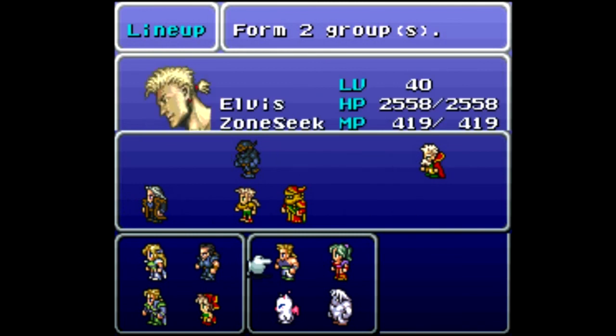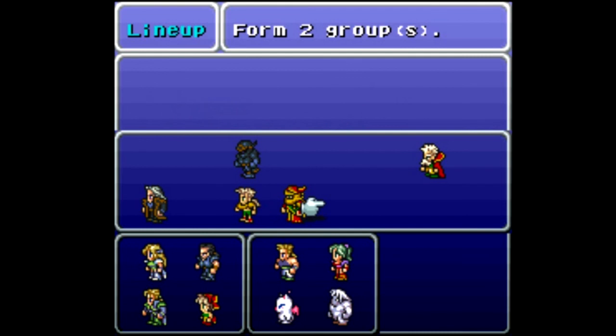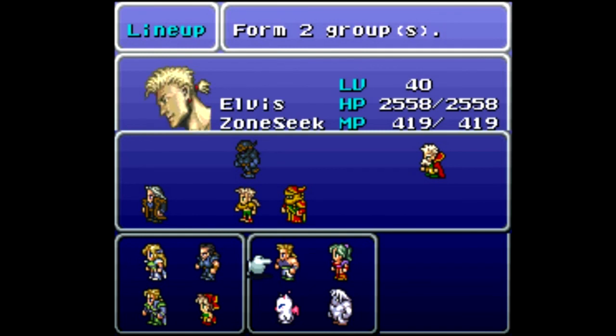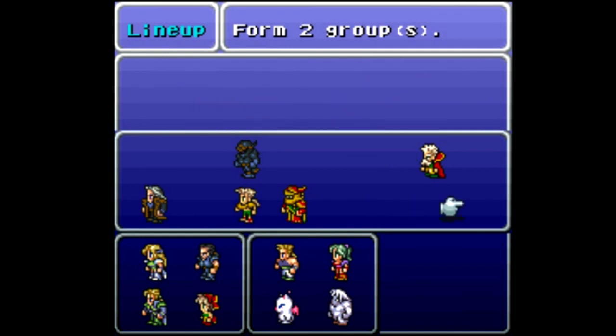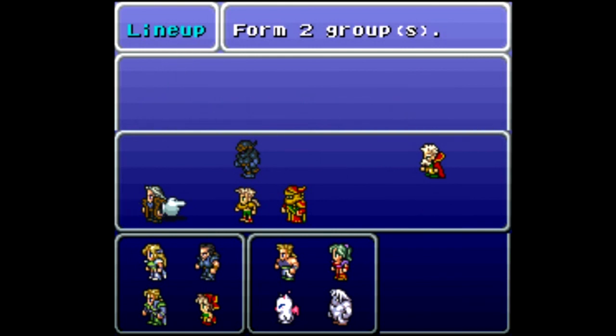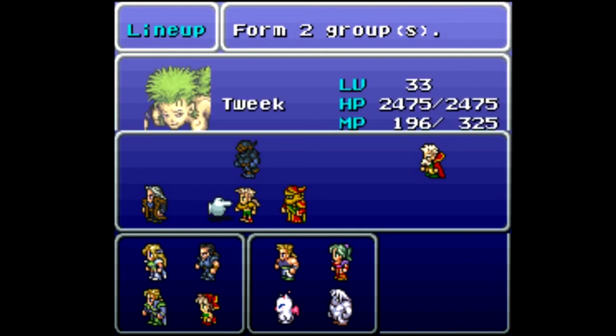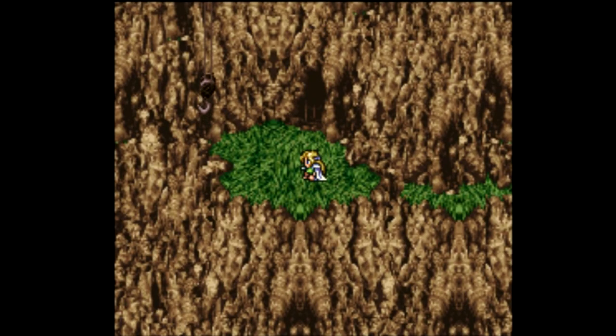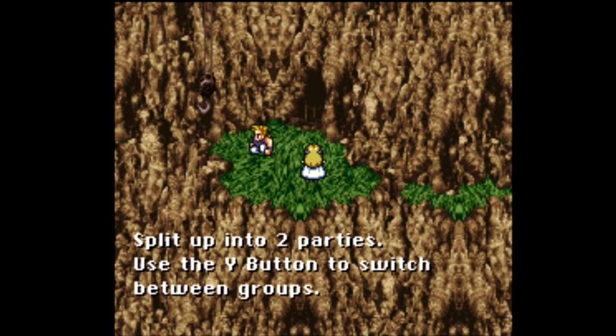Poor Stefan is going to fall even further behind, but I will level these guys off-screen at some point. Some of you might be doing the math — it looks like there might be room for one more group on the right side, like a third party. We've only got five party members here and we're still missing Luke, who hasn't been here for a long time. Even if we formed three groups, we'd still have extra characters — just tells you how many characters there are. We are ready to move on into the Phoenix Cave.